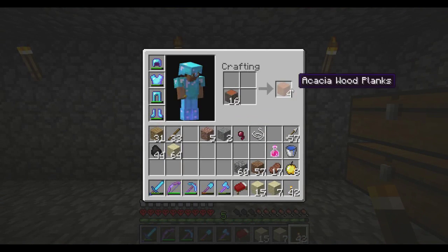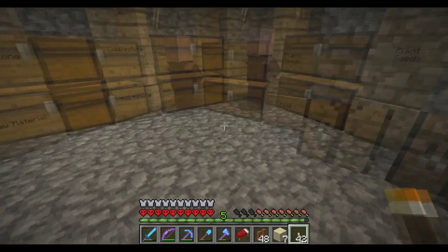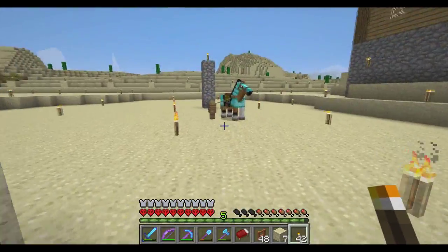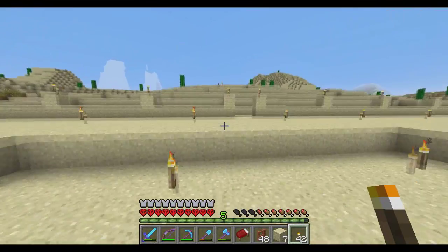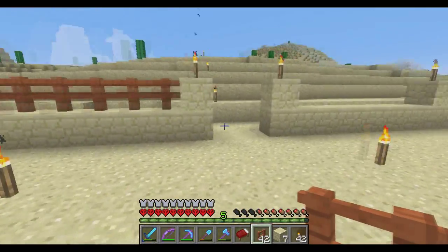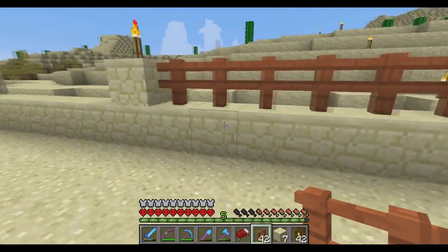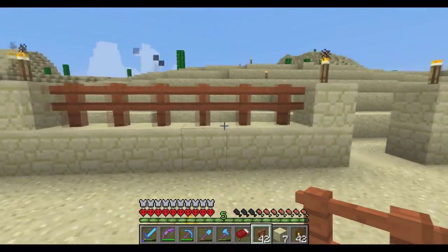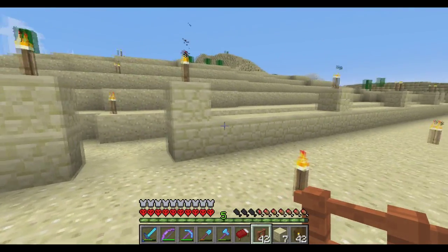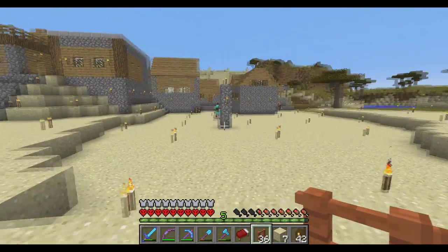What I'm going to do real quick is make some fences. So make a bunch of fences and I'll just show you kind of what the walls are going to look like that go around here. It's going to look like this — like that. There will be two doors here; this will be an opening. I love how acacia wood looks with the sandstone. It looks really nice. That's going to be the wall that goes around the place.